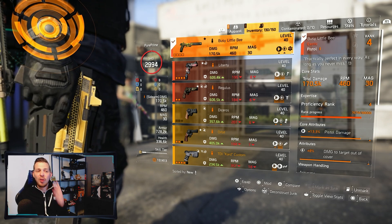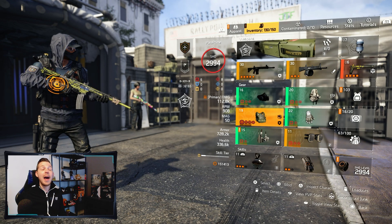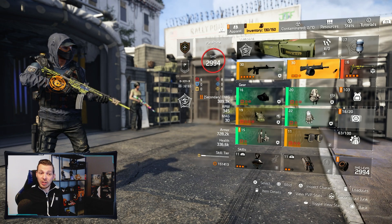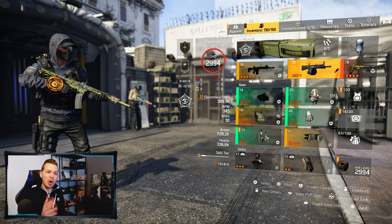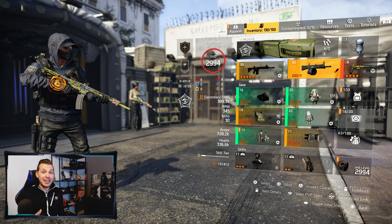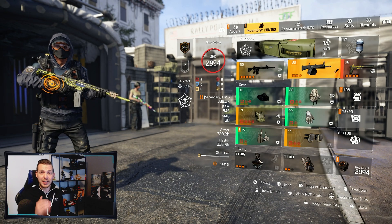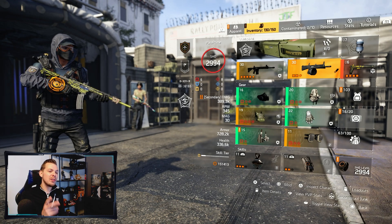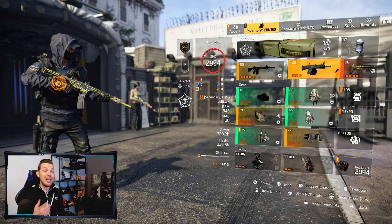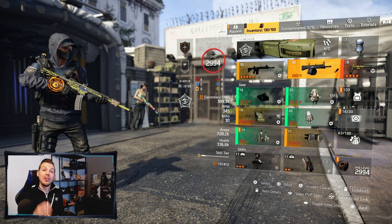On this build I just use the Busy Little Bee to get up to my proficiency rank. I am not using the chest piece. You can use the chest, but then go for the Rock and Roll — storm in, open up the Rock and Roll, and use it continuously. It's very hard to keep all the stacks up. We tested it and talked about it in chat — we don't think the chest is worth it.